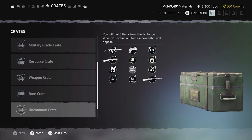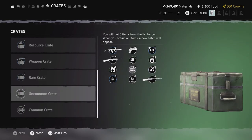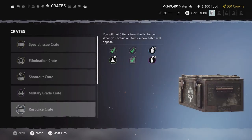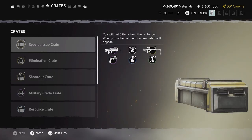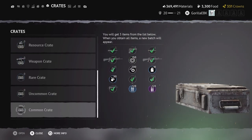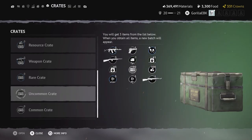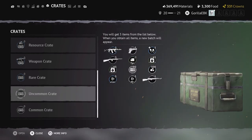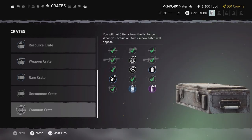For crates, your best bet is common and uncommon crates. For rare, military grade, shootout, and special issue crates it's rare to get crowns — special issue gives at most 30, military grade around 20, rare maybe 10. But uncommon and common crates are where you get the most crowns because the game recognizes you as a beginner and rewards you often. In a common crate you'll get up to 10 crowns, and in an uncommon crate you'll get up to 15 pretty frequently.